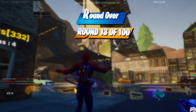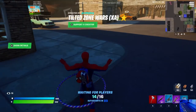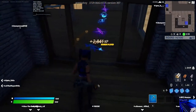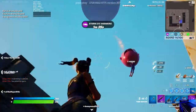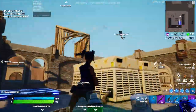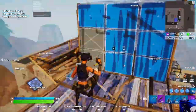Right, here we go. The aim is to get a win — it's actually pretty hard but I think we'll be able to do it. This guy doesn't want to fight again. Oh, it's the Spider-Man that won last game — he's cracked.